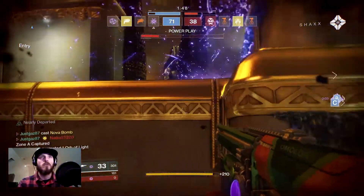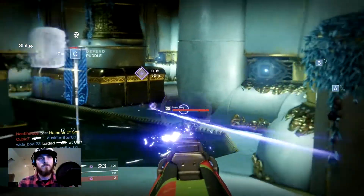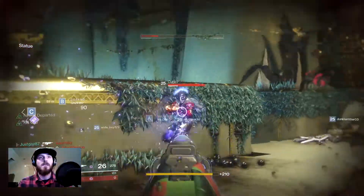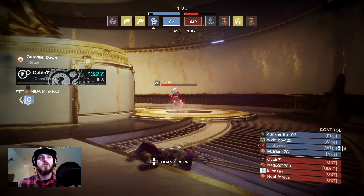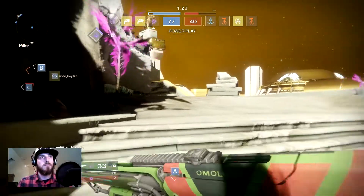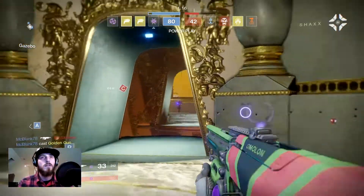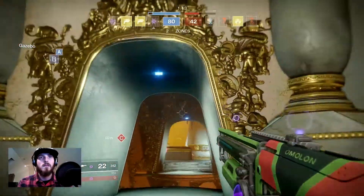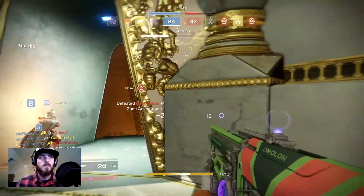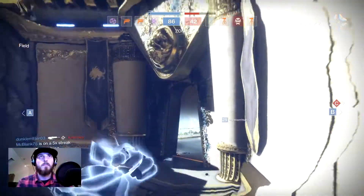Get that Mida Multi-Tool out of my face. Hot trash shots — oh my aim was hot trash. We've got plenty of shots on him and then we punched him and it did squat. Still no power ammo — please game, help me help you. Well I didn't get that kill — got an assist. Assist work — one minute.